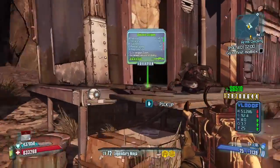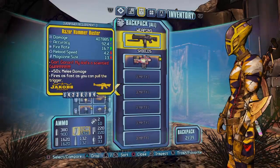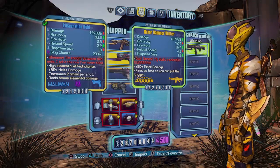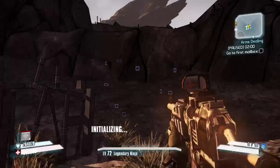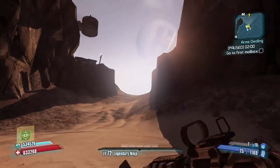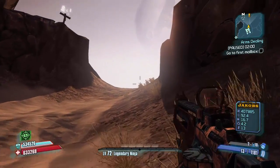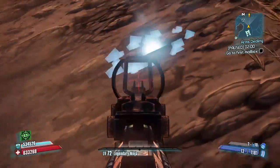I just got the Hammer Buster off McNally — I think it was around the sixth attempt — so let's give it a go. I'm going to be using the B variant so the damage will be increased, but on the brighter side I do have a blade, so it's plus 50% melee damage.